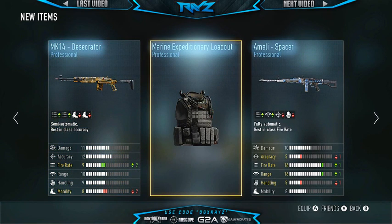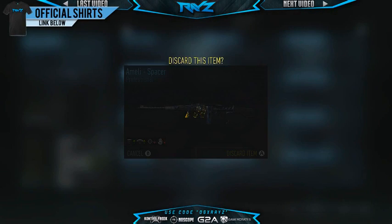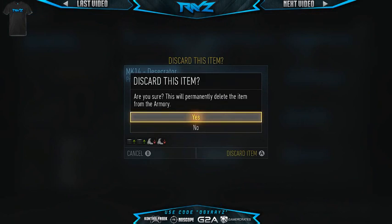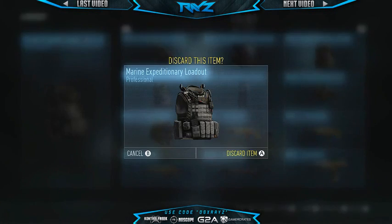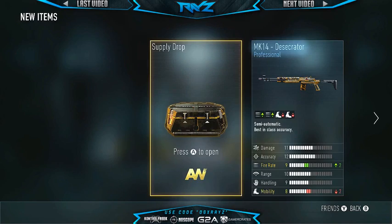So we're gonna delete the Desecrator, the Marine Expeditionary loadout, and the MLE spacers. Let's delete those real quick. We've got two spacers — so that's not bad. Deleting that one. Desecrator — we have three of them, so we're not even gonna feel that one. And now we just got to get rid of that loadout. I've got two of those, so the sting was not felt this time around. Now we get to open up the rest and keep everything — which is awesome. Let's open up the last one we have and then jump into the final three.